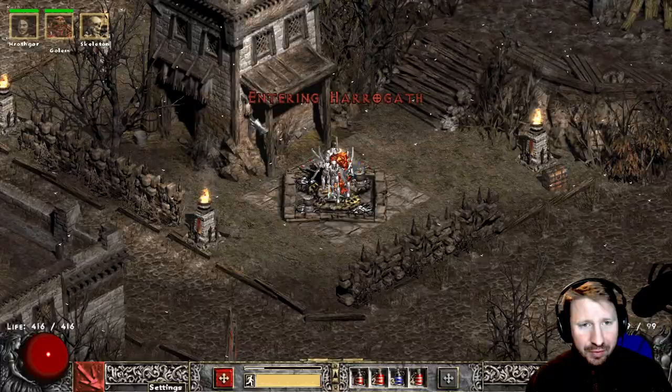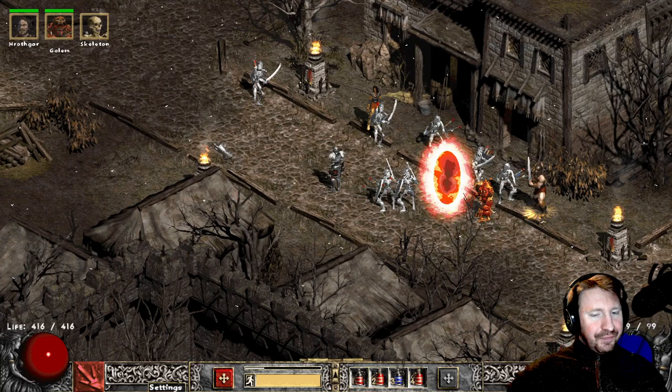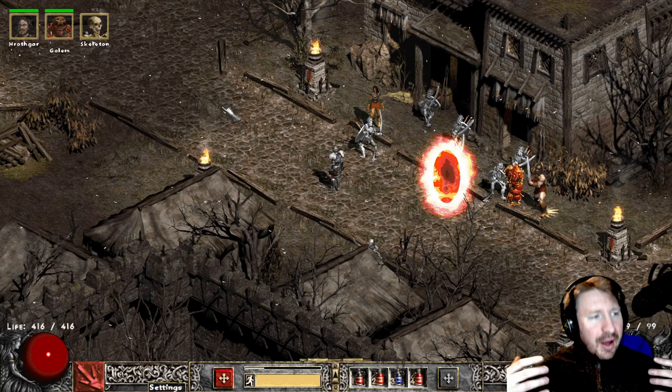There's endgame content, there's maps where you can open up something in town — some portal, kind of looks like this. You go into it, it's a big level 85 plus area, and there's just swarms of monsters all over the place.